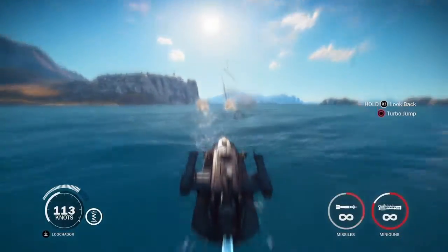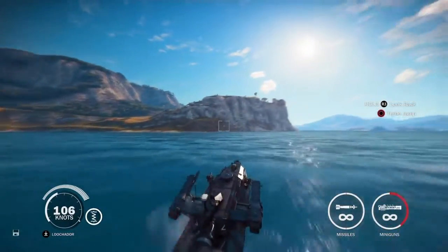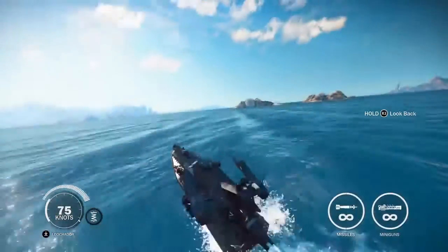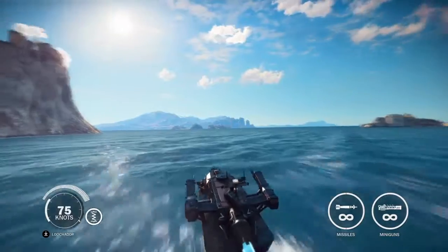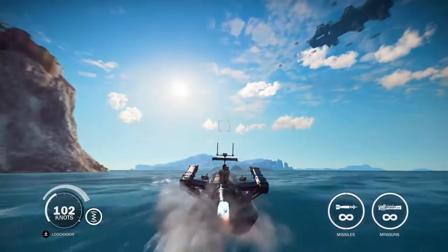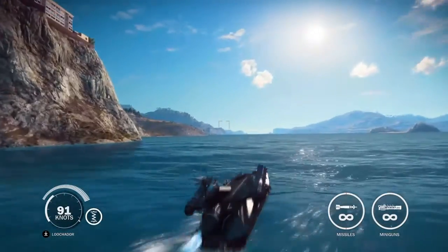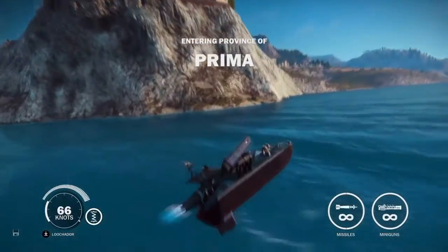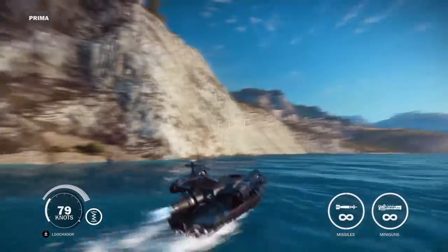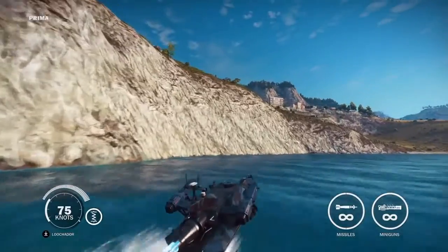We should probably just stop spamming buttons for a second and actually do some jumps. Turbo jump — boom — yeah, this thing's pretty sick. You guys can probably see the Sky Fortress up there, but that's something for another video. Because today we are using this DLC — it's part of the Bom-Varium Sea Heist DLC, so if you guys want to buy it, that's what it's under the name of.